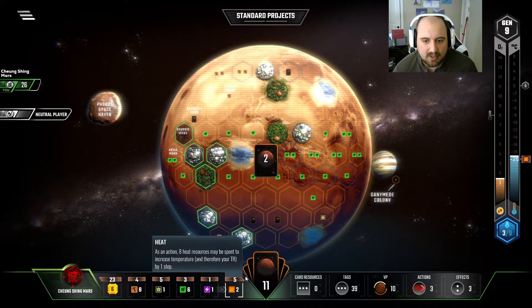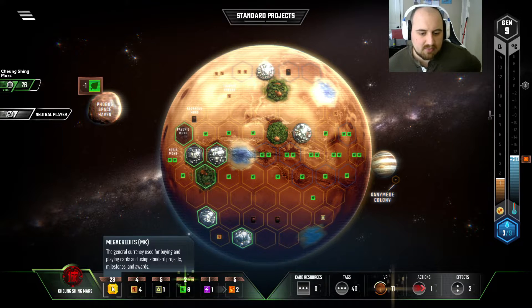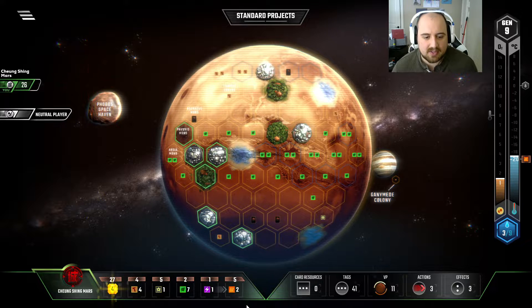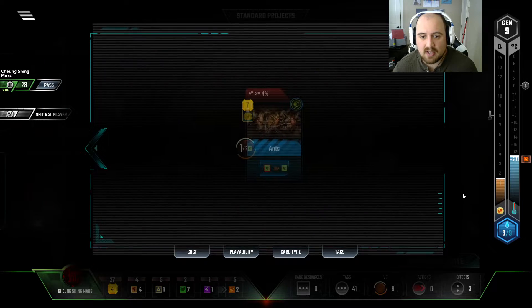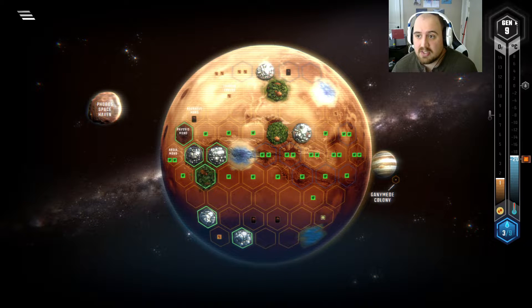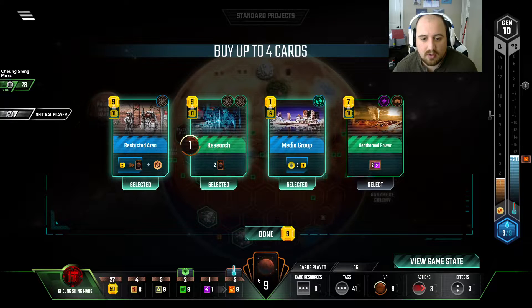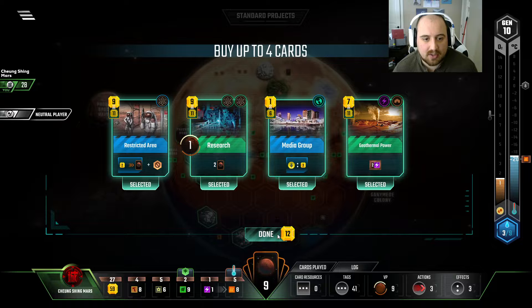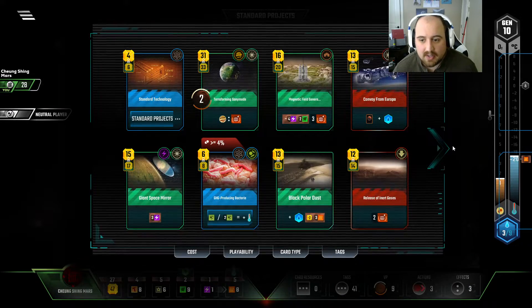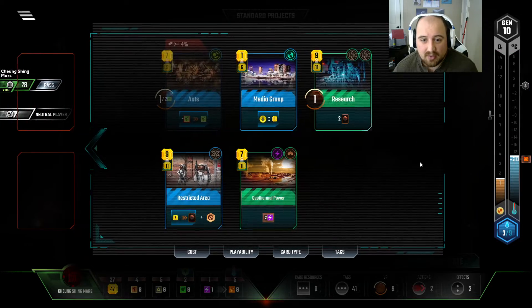I could have had the oxygen bump, but I'll grab 2 cards to make up for it. Soil Factory — we'll do it. We have lots of money and we really need more plants. We'd love to play this event. Another Science Tag — not yet. Ants? That could be a high-scoring card for us. Looking really good between 28 and 27, but we're going into Gen 10 and there's a lot of terraforming to do. Media Group hurts my soul because I just played my events. I do need energy desperately. Insects? I have no plant tags.